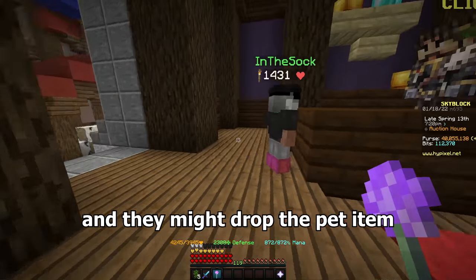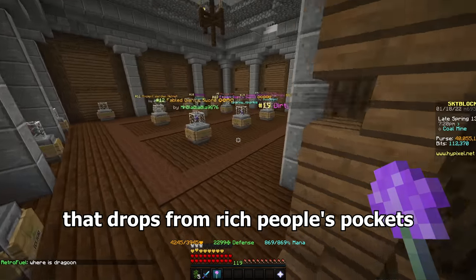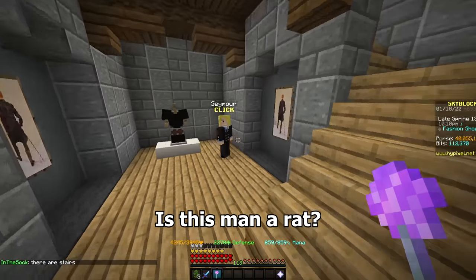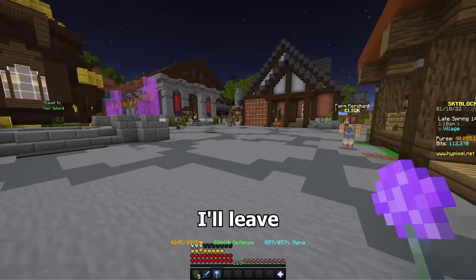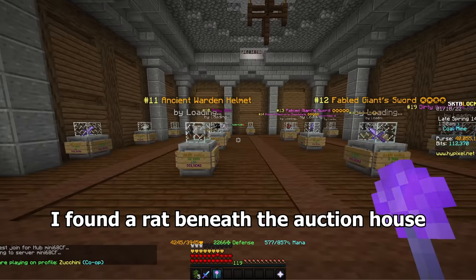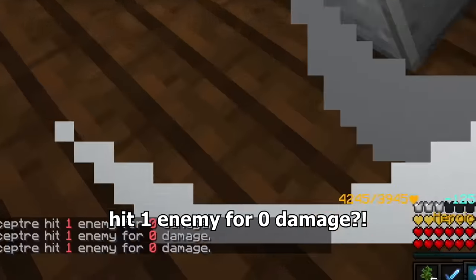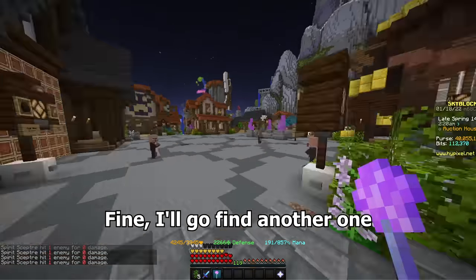Next pet is a rat — you have to kill rats and they might drop the pet item. I was told they spawn in the bottom of the auction house, eating the cheese that drops from rich people's pockets. For those who don't play Skyblock, our main form of currency is cheese. There doesn't seem to be any down here. I've also heard they live in the tailor's basement — is this man a rat? He sells a suit for 75 million coins or three cheddars. After swapping hubs a few times I found a rat beneath the auction house. Does it not take magic damage? Fine I'll just hit it. Why isn't it dying? It's taking no damage. There is also a common bug that makes a rat unkillable. Fine, I'll go find another one.